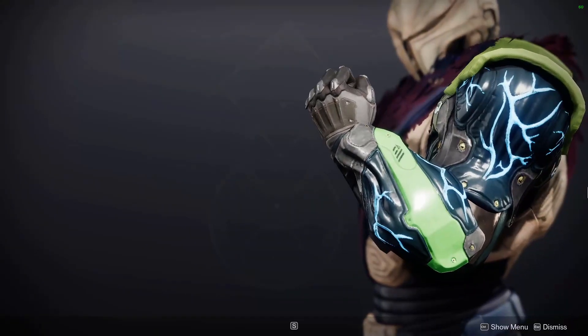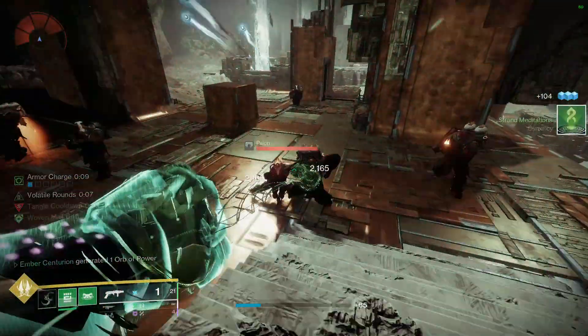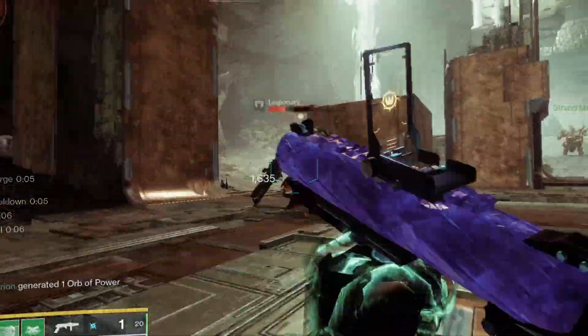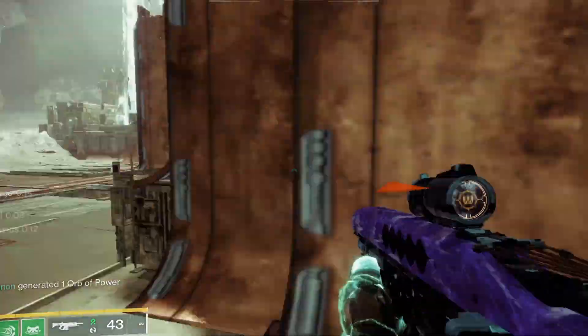The Synthoceps build is surprisingly really good. By switching to Grappler, you can grapple-melee everything and deal loads of damage provided you're near enemies. Again though, Synthoceps got nerfed in the latest update, so you do you.